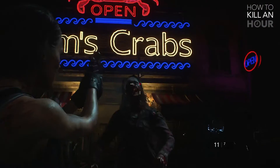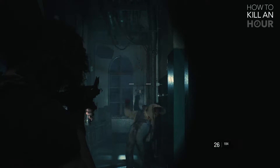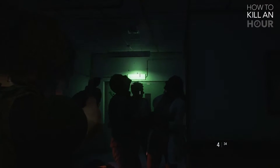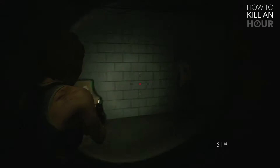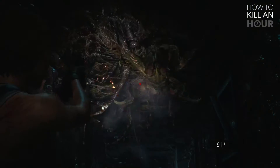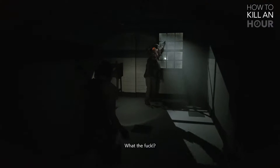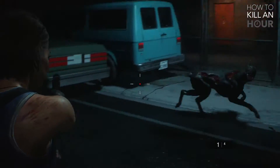The game is set in the same universe as Resident Evil 2, set in the American Midwest in a place called Raccoon City. The city is overrun by a biological threat called the T-Virus. Resident Evil 3 illustrates the outbreak and conclusion of the incident. You take control of Jill Valentine, a member of the specialist squad of the police force known as STARS. STARS are tasked with investigating a pharmaceutical company called Umbrella. They have determined that the T-Virus is a biological weapon and Umbrella are behind it all, losing several team members in the process.